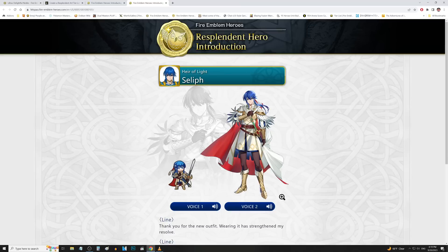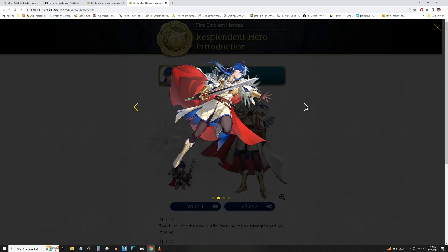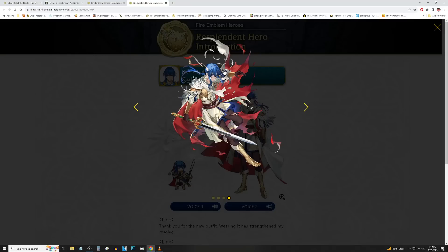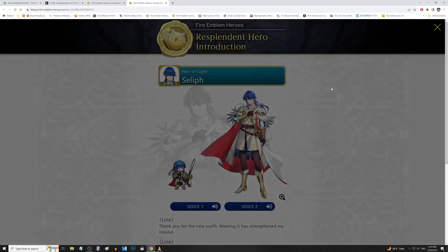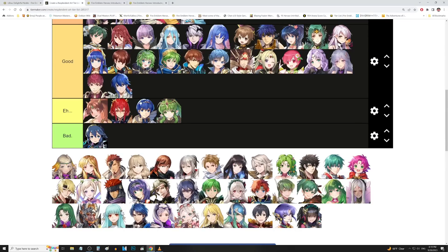Seliph is up next — Seliph might be in awesome tier. That's a very nice pose and I love the color scheme. Once again the red, white, and blue — except Seliph pulls it off better than Marth. This was also a pretty good glow-up from his OG art. There is the attacking artwork, then the special attack artwork. The injured art is pretty nice too — you get to see the armor beneath the Askr clothing, which is pretty rare. We don't usually see the breastplate part of it. Pretty good showing from Seliph. We're going to put him in good tier — he's definitely better than Marth, but not awesome tier.